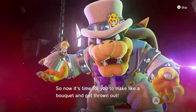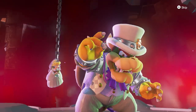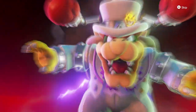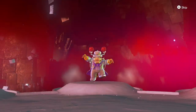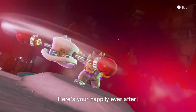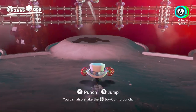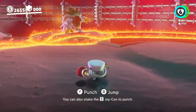So now it's time for you to make like a bouquet and get thrown out! You ready, Mario? For your demise! I ad-libbed that. So you know the deal with Bowser: he throws his hat, he's your happily ever after. You throw your hat at his hat, you take over his hat. But there's more to it this time, even more than there was before.